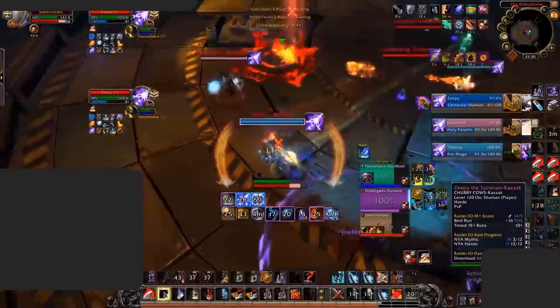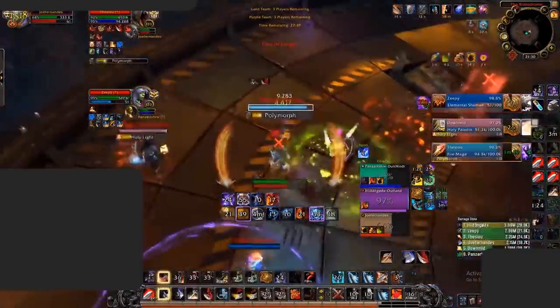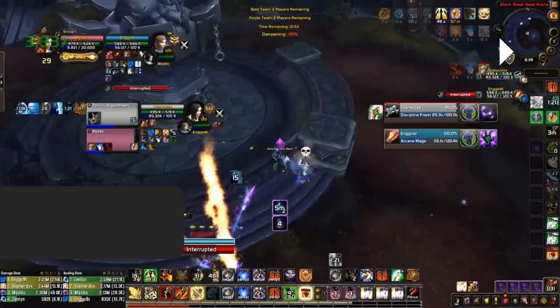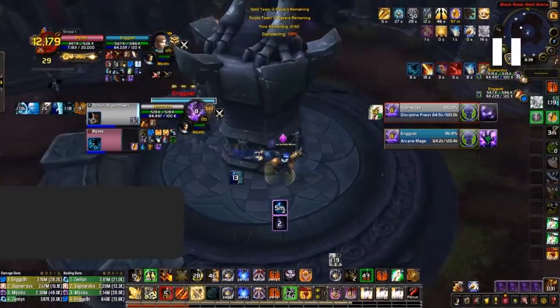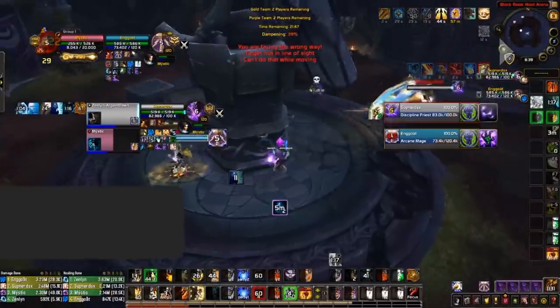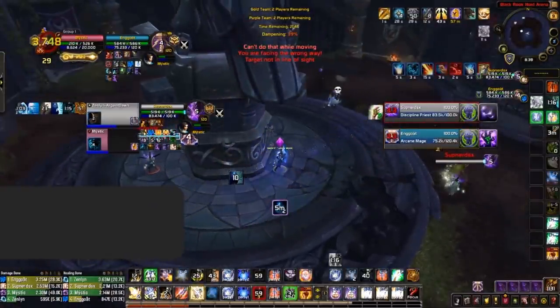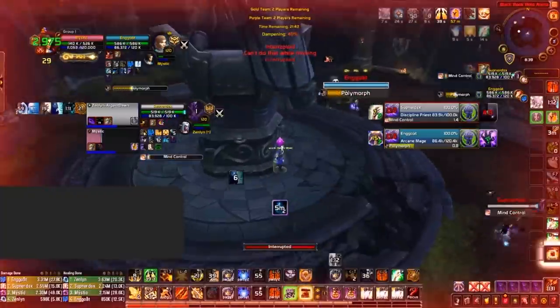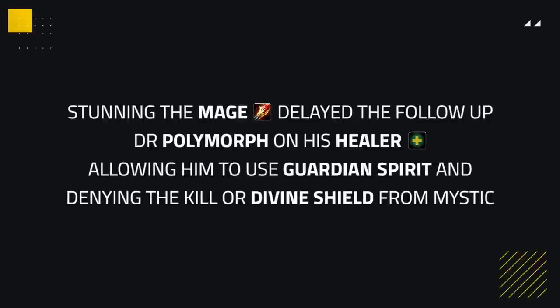Now that the War Banner happened on the hodge, they won't be able to chain the last. You can see he still gets pumped a lot — they have an absurd amount of pressure. Looking back at Mystic's game against Arcane Disc, healer gets CC'd, he's on the pillar on his horse ready to heal himself, and he hodges the mage right there out of the healer's line of sight — a really good play. By using Hammer of Justice on the mage out of line of sight, it disrupted the setup by delaying the DR Polymorph on his healer, which allowed his healer to sneak in a Guardian Spirit, denying the kill or Divine Shield usage from Mystic.